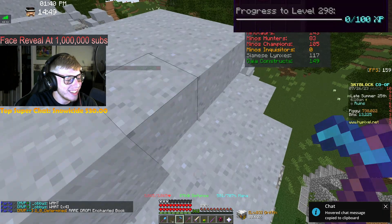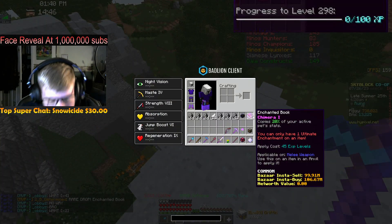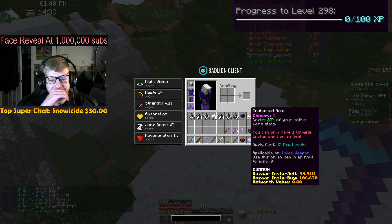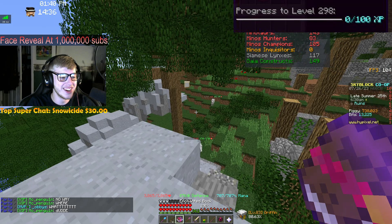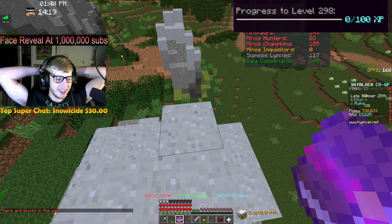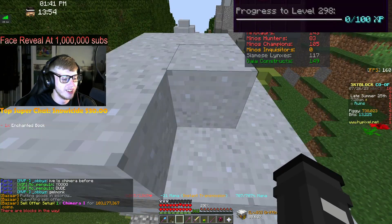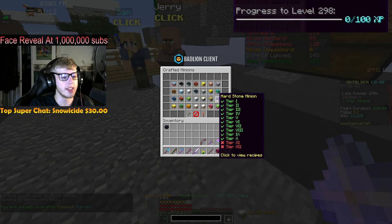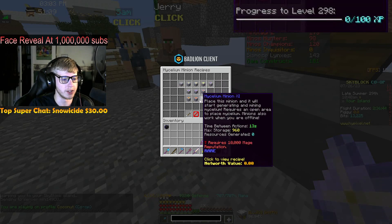No way - we loot shared a Chimera! No shot, that's crazy! Let's go! Only three hours to finally make money. Real loot share though - 103 million coins! Let's go! We also hit 9,000 rep today in Mage faction.